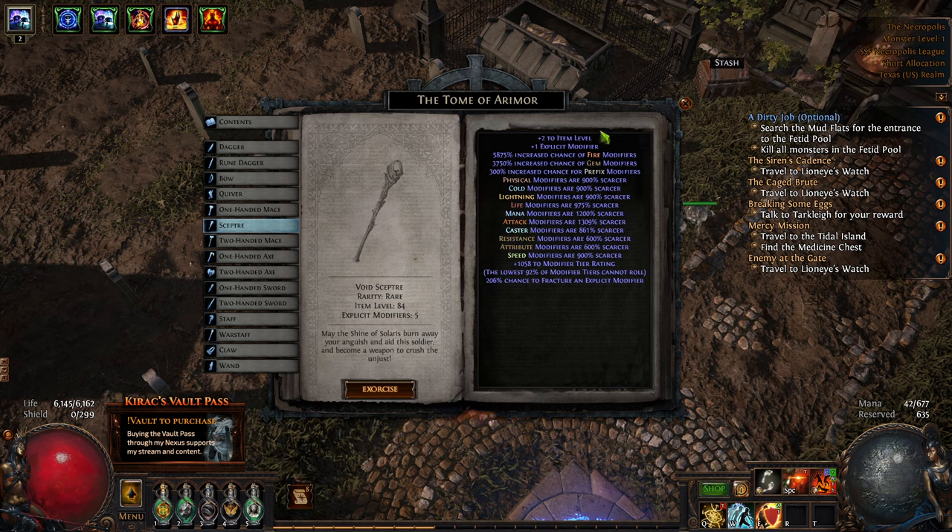Don't use this as an actual thing — I just kind of am fed up with the league mechanics, so I wanted to see if we could just kind of juice a scepter. Ideally we're aiming for either high tier fire rolls that are like fire multi, dot multi — which doesn't really have a tag — plus one fire gem.